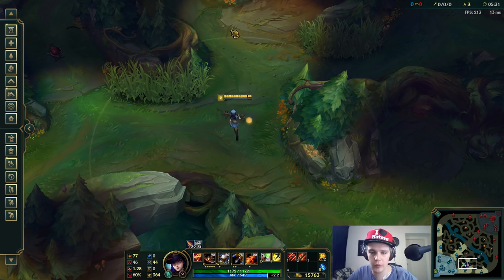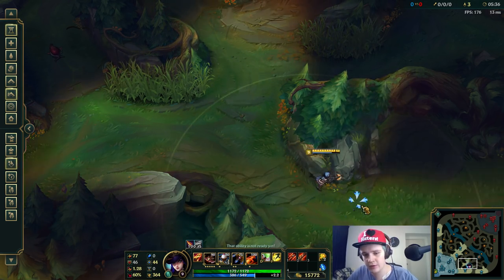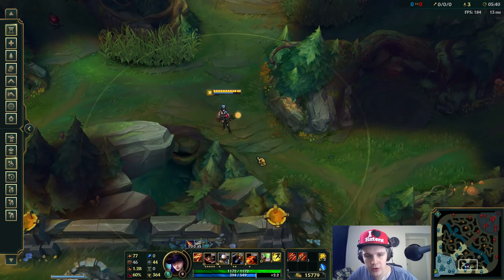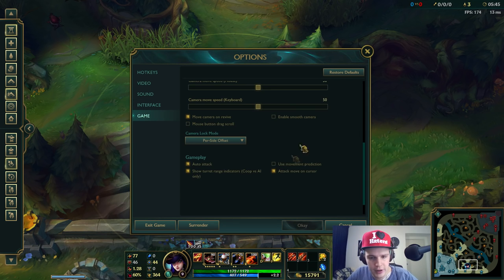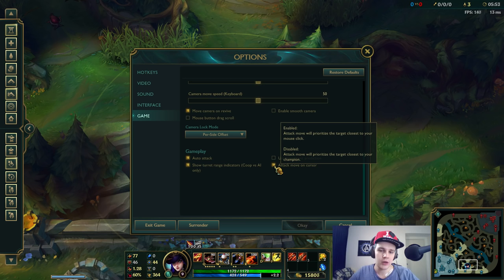Let's say you're playing Ezreal and you have to Q as well. If you don't quick cast anything, it's going to look like this — you're going to have to aim it with your mouse and fire it as well, instead of just shooting it straight up like this. When you're walking back, this is going to be very inefficient. So if you really want to become good at kiting, just quick cast everything.